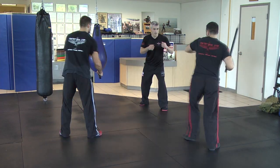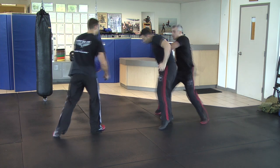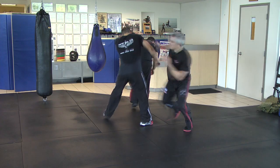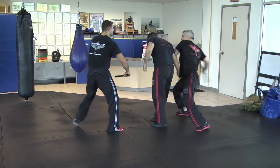When defending against multiple attackers, as with all multiple attacker strategies, if two have impact weapons, you've got to close on the more proximate threat. Close, stun him, disable him however necessary, and remove that impact weapon to use against him and the second attacker.